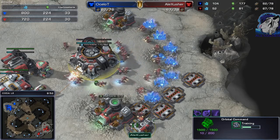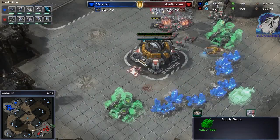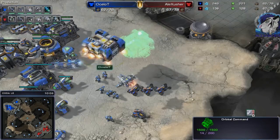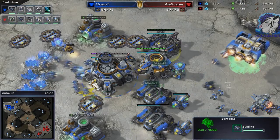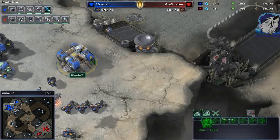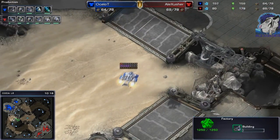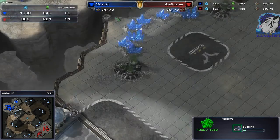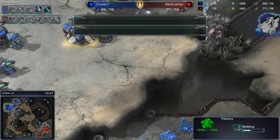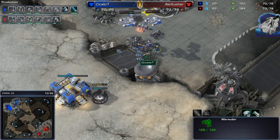The economy is looking okay for both players, but it could be way better — 50 SCVs at the 10 minute mark should be the norm. In this game with early aggression happening all over the place, it's okay to lack a little in income. Ocelot got the advantage though — with the army supply looking okay, he's getting marauders, some Helions and marines.